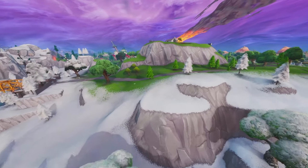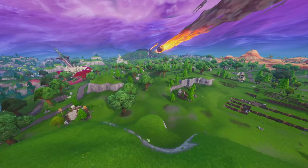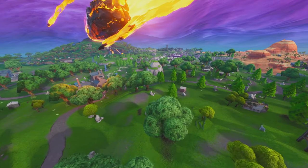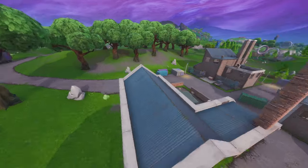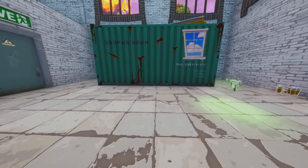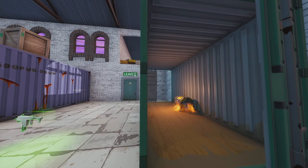Speaking of containers and Dusty Depot, there is actually a factory over here that is going to contain another one of those containers with windows on it. So if we make our way over to the factory, I believe it is actually in this one right here. Let's go ahead and double check — you gotta fly through it. Yes it is, and you're gonna see this container with the window on it. Make our way around the corner and you can see that there is a chest inside of it. That is location number four.